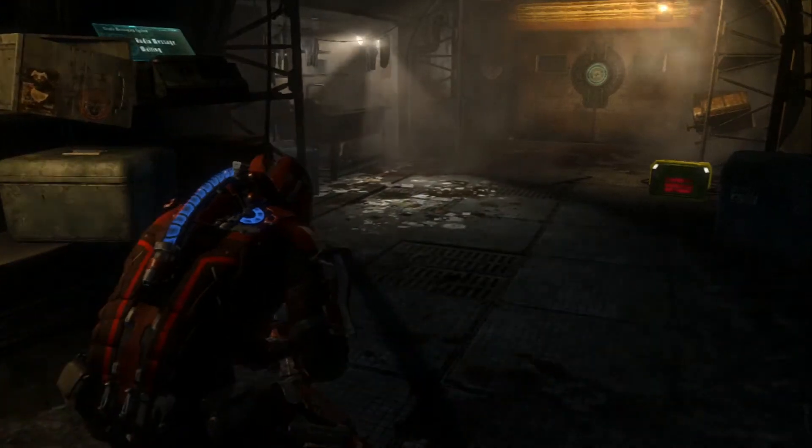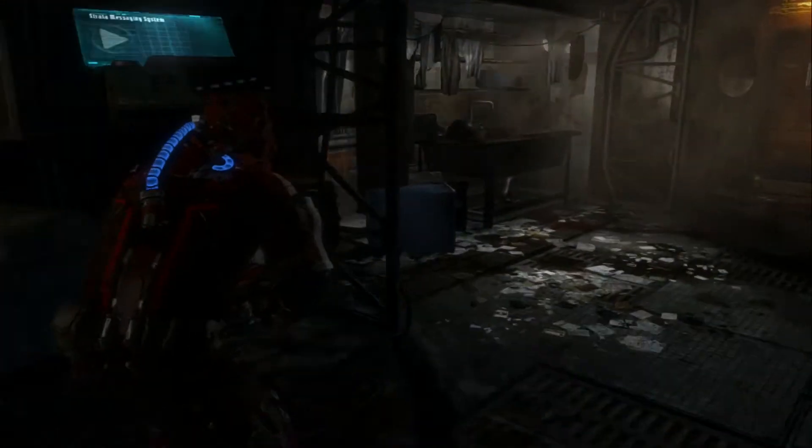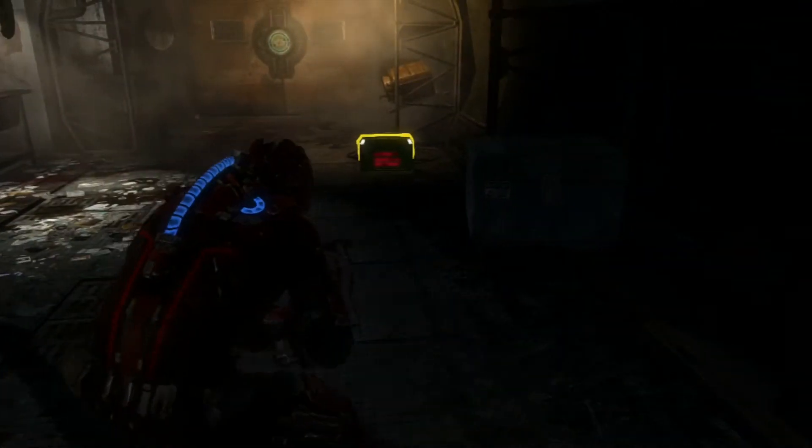When you pass the room, do not turn on this audio log and do not stomp the box. Just go up ahead and open the door.